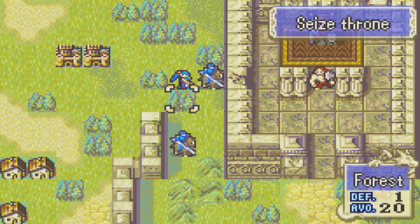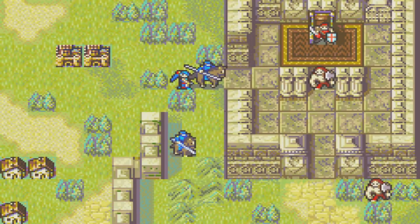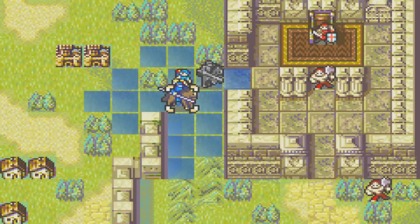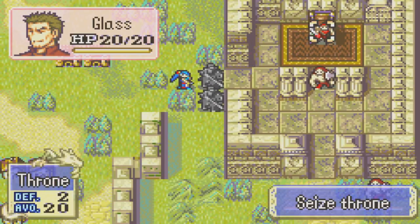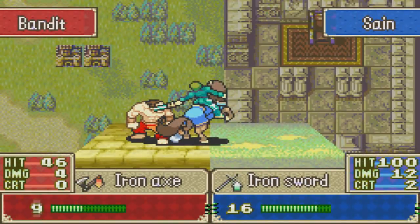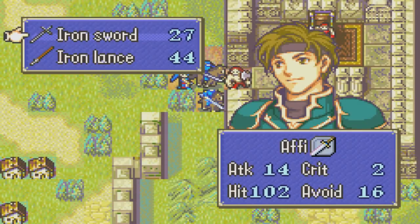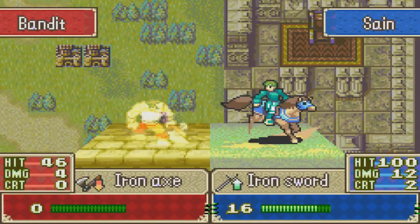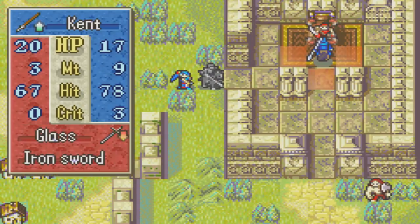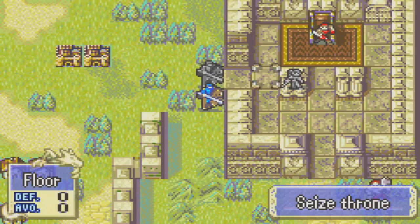Actually, it would be nice if I could move Kent up here so he can move in, but that's fine — we'll go ahead and use Sain to break this open. I'll give Sain the sword that Kent was using, because Kent is going to be working on getting rid of this guy. When Sain kills that other Brigand, he'll definitely be leveled up. This way I can just focus on Glass here. Thankfully he's not going to do too much damage. I really hope Kent does not get a critical, but if he does, we're just going to have to deal with it.